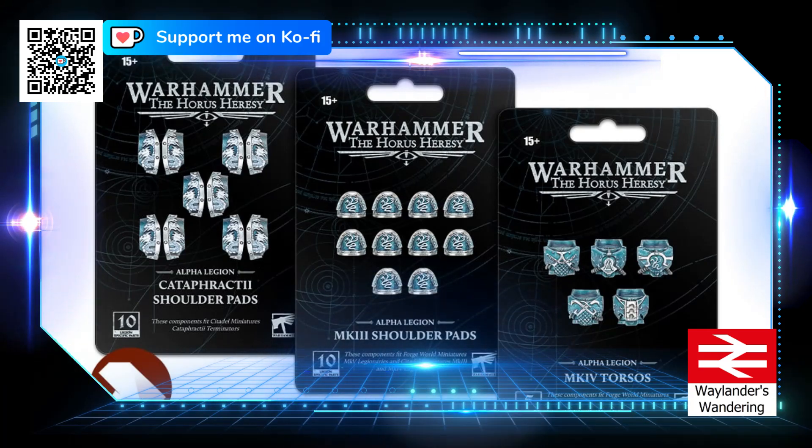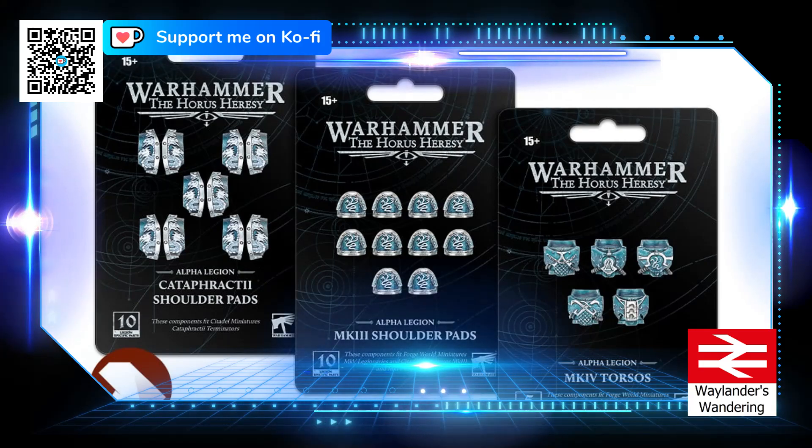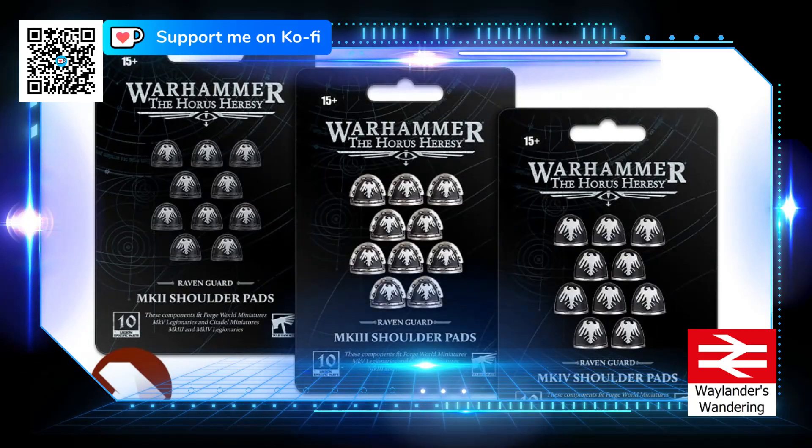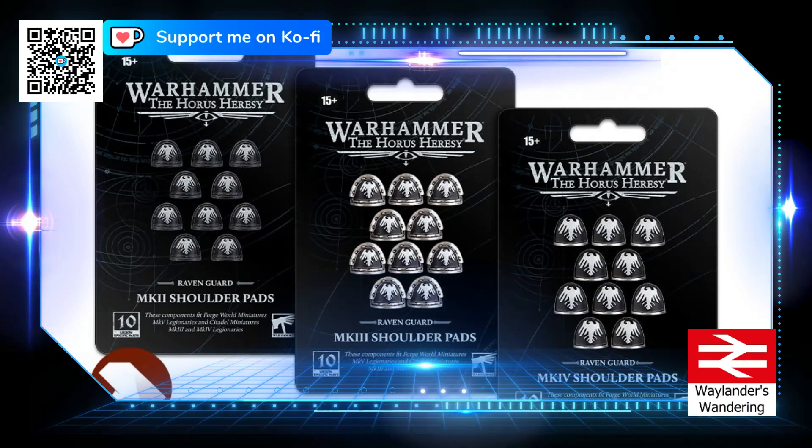For Warhammer: The Horus Heresy, we have made-to-order Alpha Legion upgrades with Cataphractii shoulder pads, Mark III shoulder pads, and Mark IV torsos. We're also seeing made-to-order Raven Guard upgrades — the sneaky good guys this time — with Mark II, Mark III, and Mark IV shoulder pads. So all the marks.